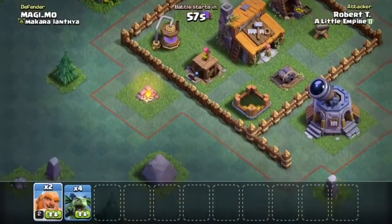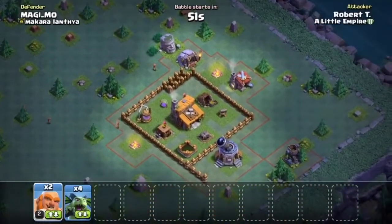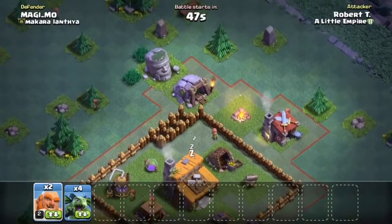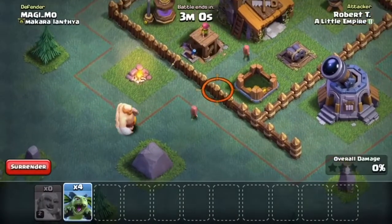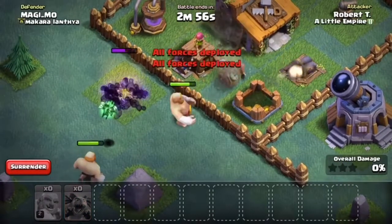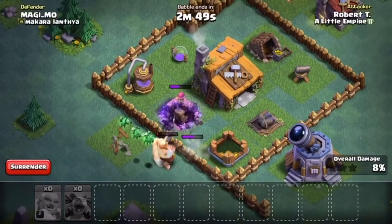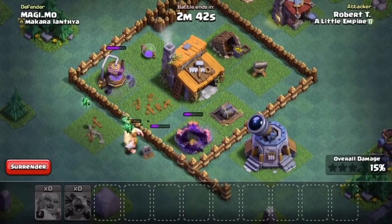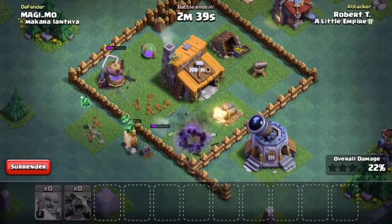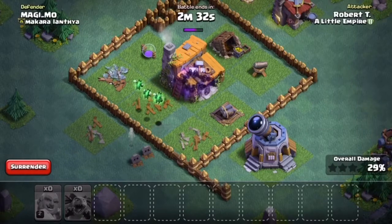All right, let's hit another live match. This one shouldn't be too bad. Wow, he already has the gem mine — I'm thinking a lot of people gemmed that to get it. Let's see how this goes. That was well played on him, sort of. We'll be getting that archer tower down. Probably another three star because that bomb went off on the ground, so it can't kill my minions, which is always awesome.